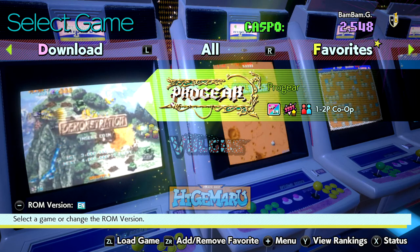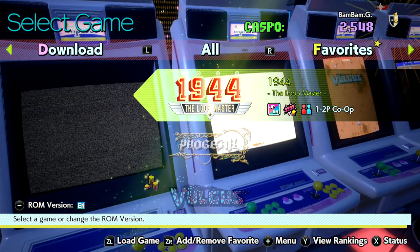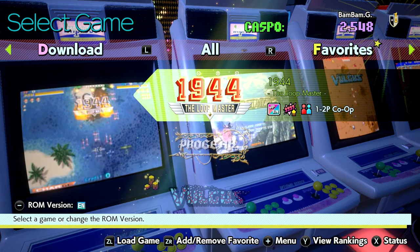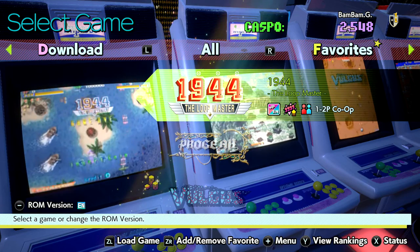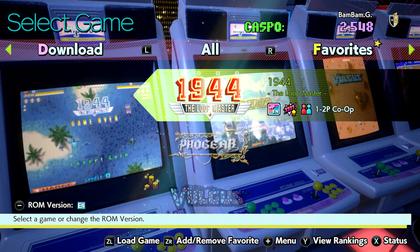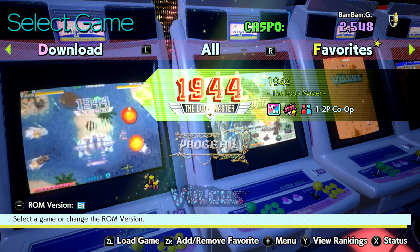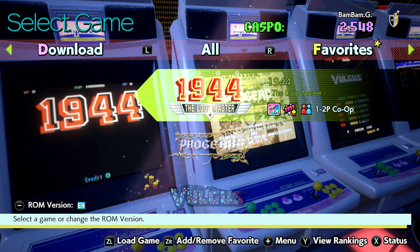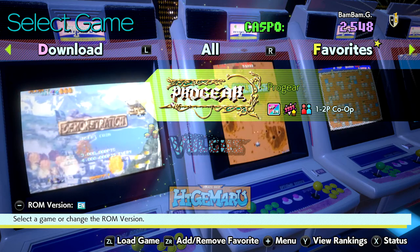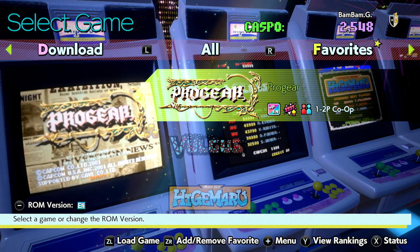You can add games as you need or there is a package to get every single game. I noticed there are some games that haven't really been ported to console before. 1944 - I think that might be its first console port, and I'm not sure if it was in any previous packages like the Capcom Generations packs. Pro Gear is another one that's never been ported to console before, I don't think, and it's a great horizontal shooter - we'll take a look at that in a bit.